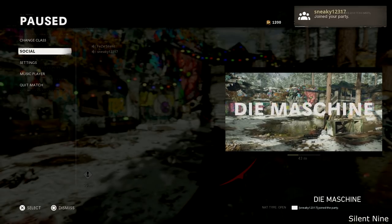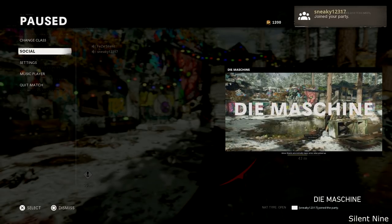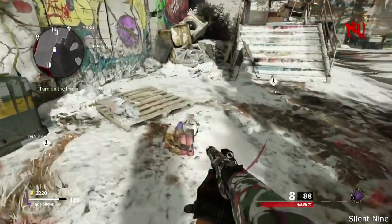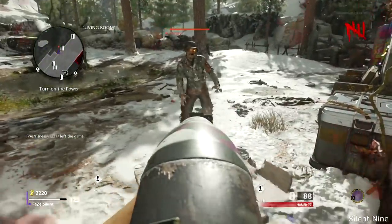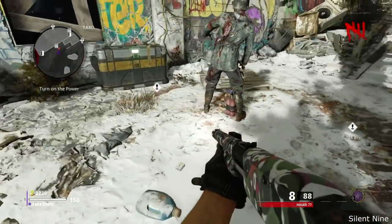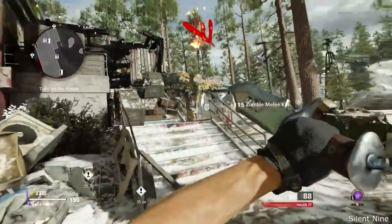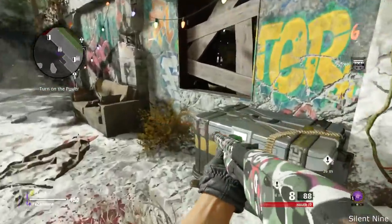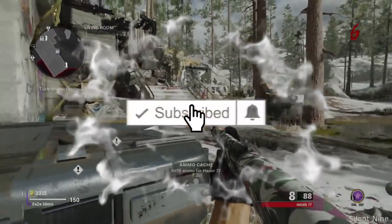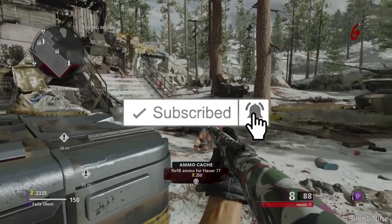When he joins back, you can unpause the game. If everything is done right, the monkey bomb should be on the ground, not moving up and down, but completely still, and it should stay there for an unlimited amount of time. All zombies will go to the monkey — the only things that won't are the bosses and the plague hounds. But all zombies will go to the monkey, you can go wherever you want on the map, you can pack-a-punch, do whatever you want.